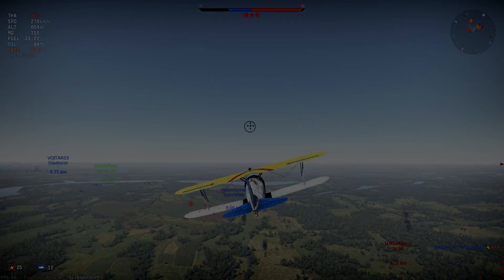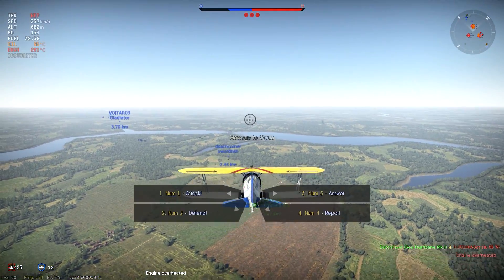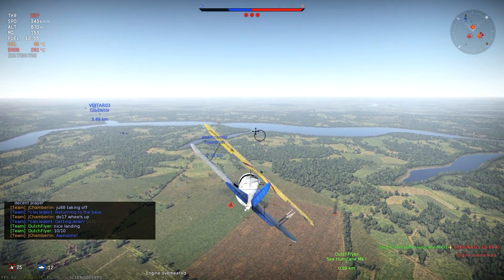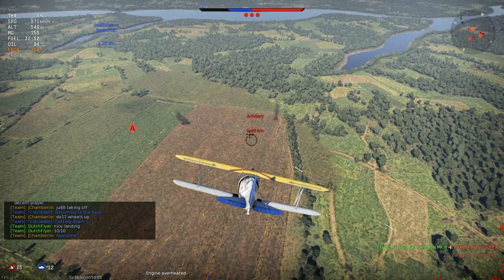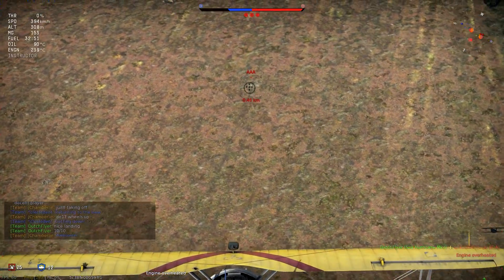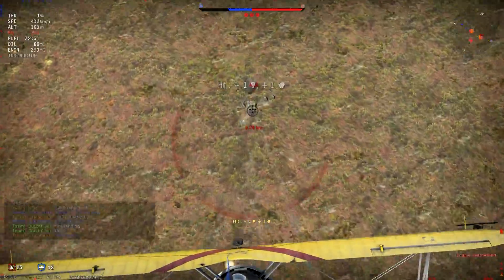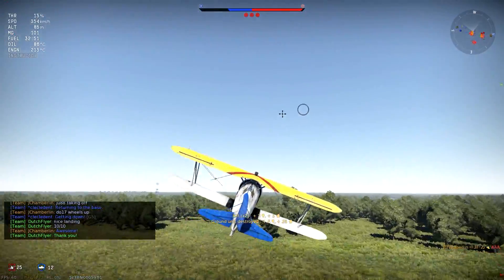I'm going to fast forward right to the end of this match where we have the Hurricane Mark 1C taking out the Ju-88 to finish things off. That's just one of the benefits of flying something like the Hurricane — you get all those 30 cals, and when you have a bunch of them it can pack a nice little punch. Certainly more than my single 30 cal can.